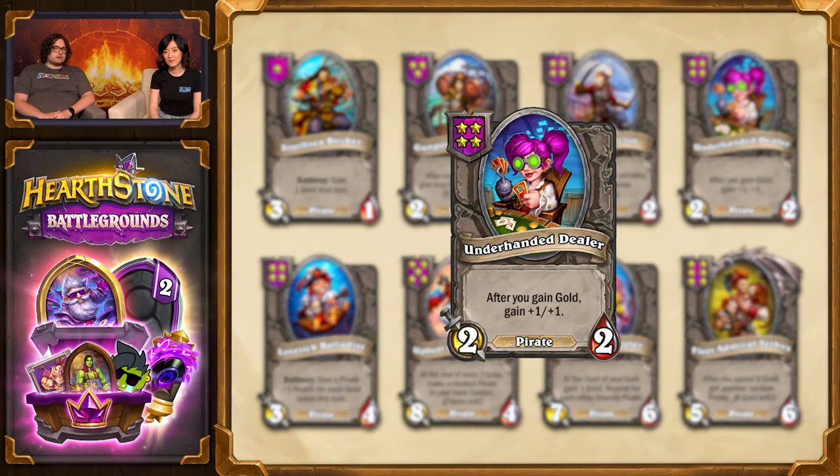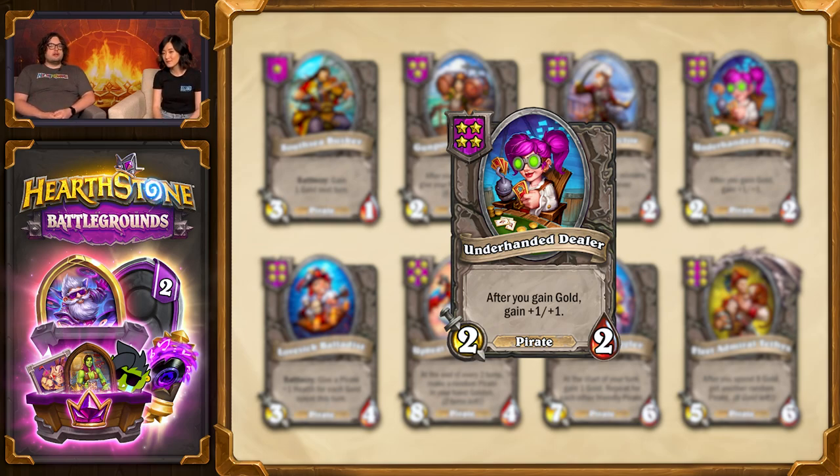On Tier 4 there's also Underhanded Dealer, which is another great piece of this comp. After you gain gold, it will get plus one plus one. This will work with any sources of gold generation — the gold at the start of your turn, the gold from Southie Busker, the gold from selling minions, gold from coins.